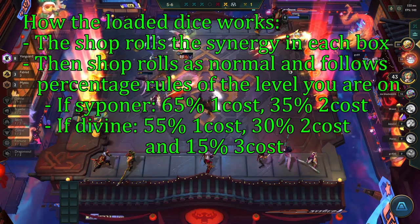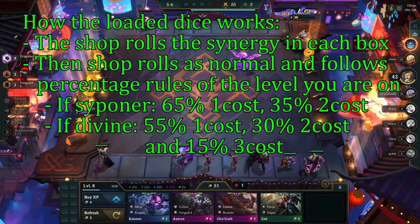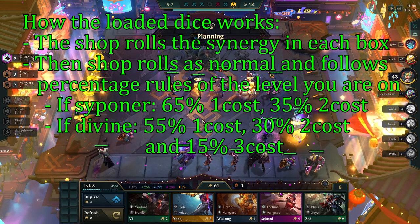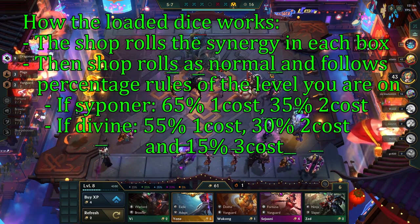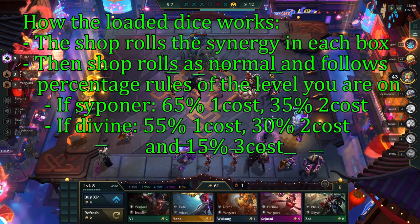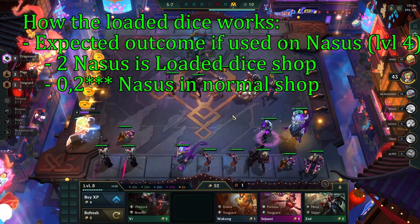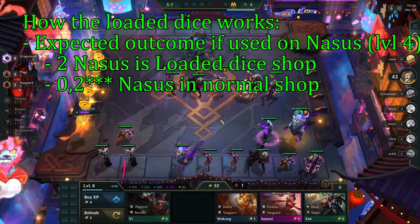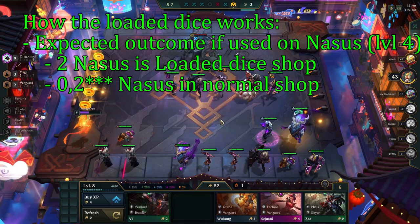After that the shop rolls like normal with percentages, so if you roll a siphoner in a box you have a 65% chance of hitting a Nasus and a 35% chance of hitting Vlad. If it rolls divine, you have a 27% chance of hitting Nasus. On average you can expect to hit roughly 2 Nasus in a loaded dice shop at level 4, as opposed to the normal shop where the average is 0.7 Nasus in every shop.